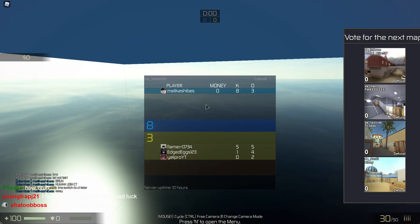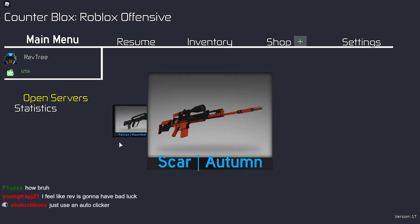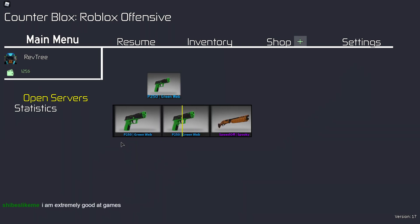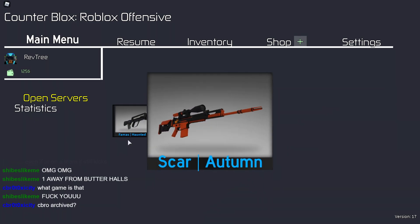Why can't I buy? I can't use the auto clicker because it kicks you out every round. One away from butter holos. Bruh.